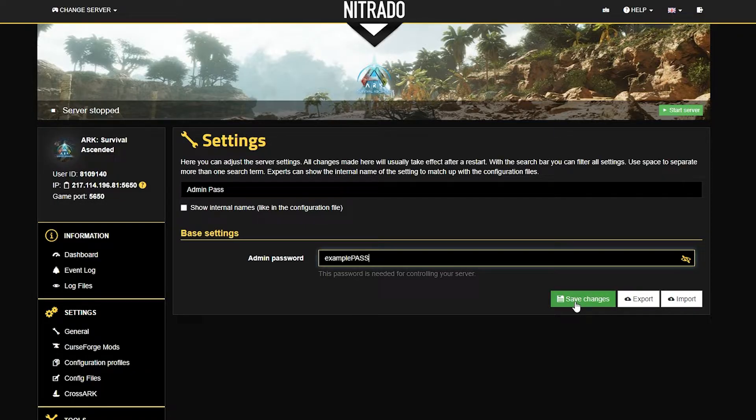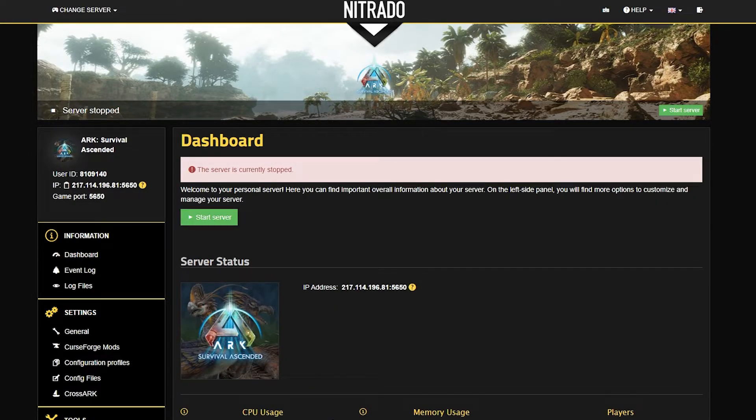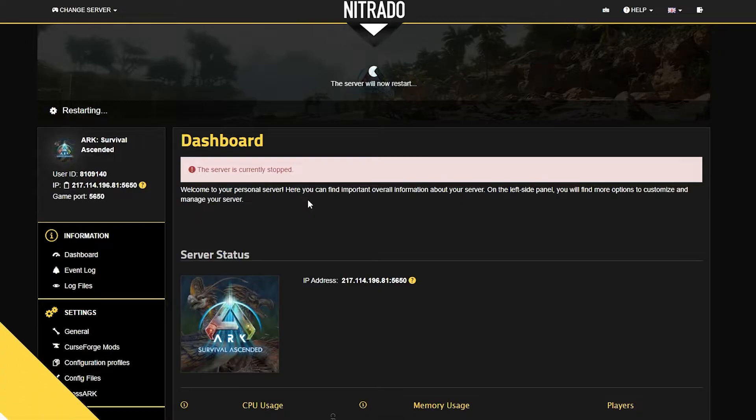Once you're satisfied with the password you chose, hit the green save changes button, and after just a few moments you'll see up at the top that the settings have been successfully saved. Then go back to your dashboard under the information tab, select the dashboard button, and once you're back on the home page, hit the green start server button and double down on the pop-up that appears.